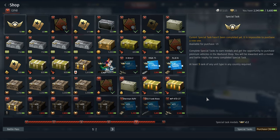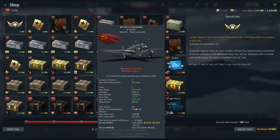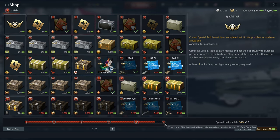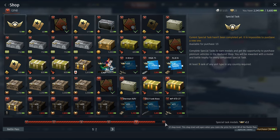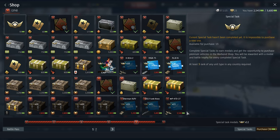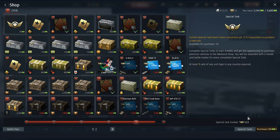So to recap how to get the P47: I need to have the right war bond shop level, which is six — which I get at level 80 of the battle pass. I need 3,500 war bonds, which I get by playing the battle pass. And I need 15 special tasks done.